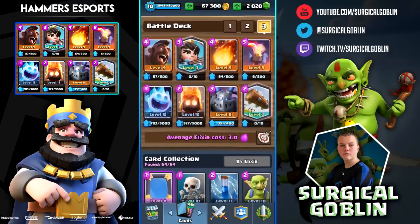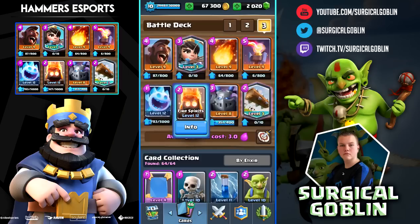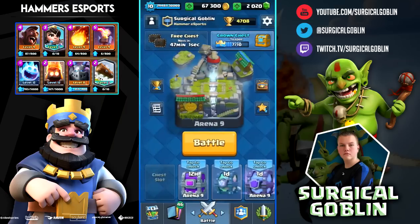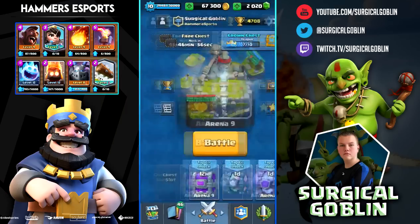This is basically a really good deck — not really a control deck, but you do have some really good defensive structures. For example the Inferno, and also those two spirits — you can get really much value out of them. If they play a Minion Horde and you place down your Fire Spirits you can get positive elixir trades, and also baiting out the Log with the Princess or one of the spirits, then putting Princess high to chip away.